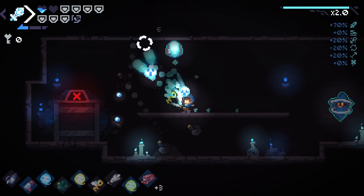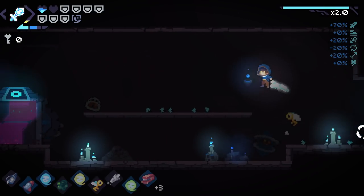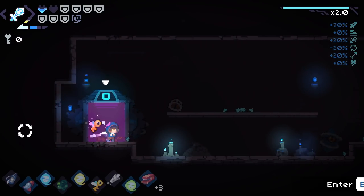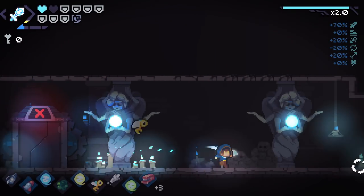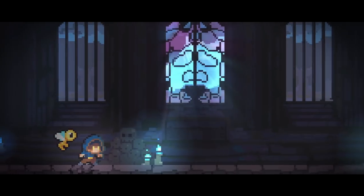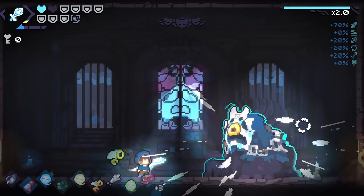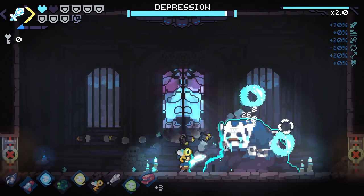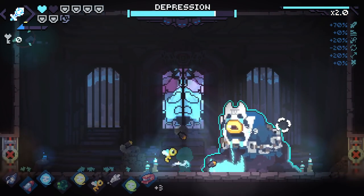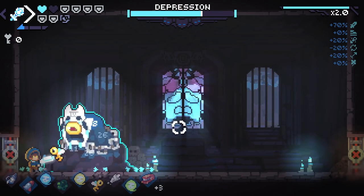One singular extra enemy killed would probably give us what we need but unfortunately that enemy doesn't exist for us right now. I think that was probably our secret room and we didn't get it - very sad. We didn't get any secret rooms on this floor, which is not good. We've got to be more diligent on higher shard levels - you can't afford not to grab your secret rooms.